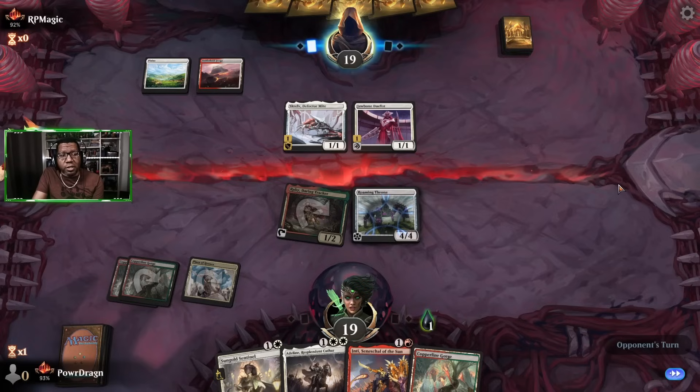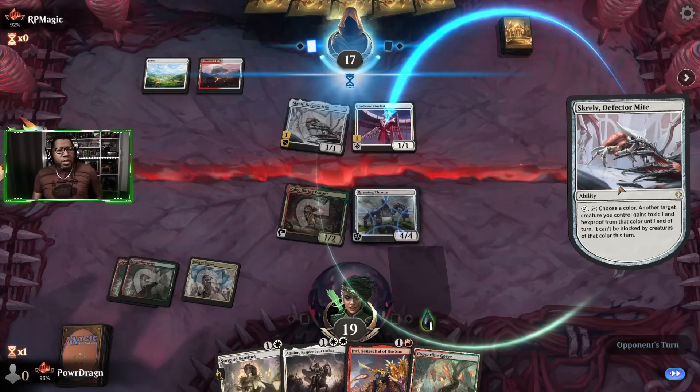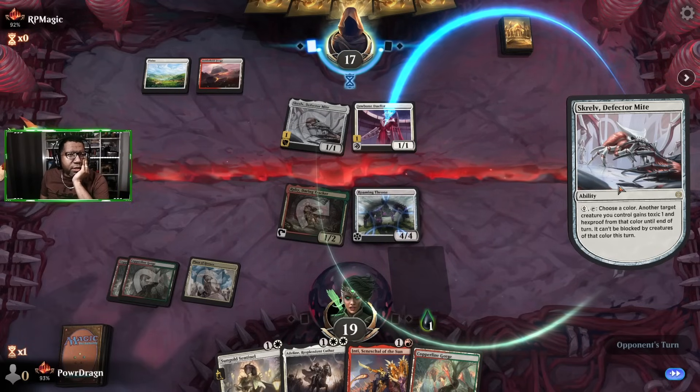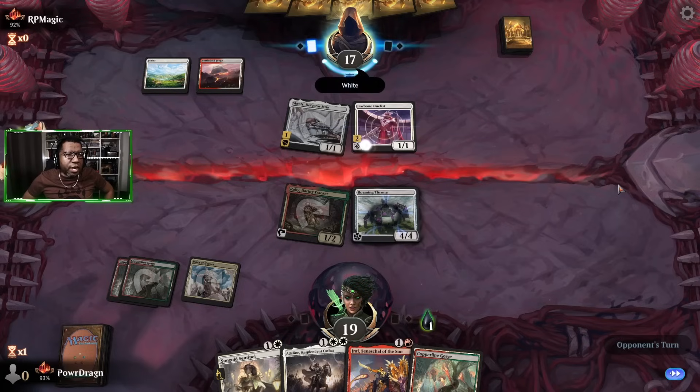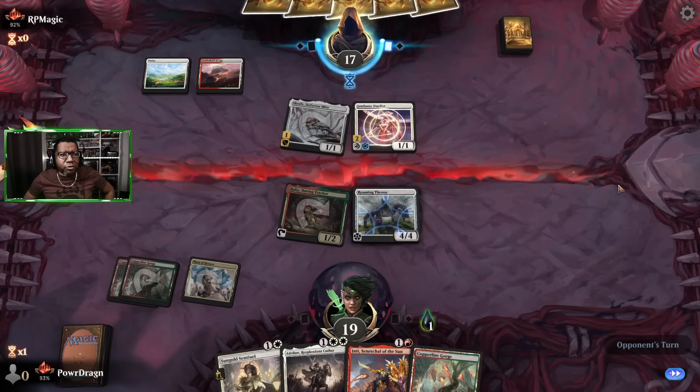Leave my Roaming Throne alone — it's got Ward Two, you don't have enough mana, stop. They could see if we're going to block their Jawbone Duelist, which we're not. They could get some free poison right now if they want to juice up that Jawbone Duelist. I appreciate what you're doing, opponent — I 100% do not want to block that guy. What are they pumping with? That's the real question — like are they just playing things to keep it alive? Oh, they're gonna juice it up before attacking.